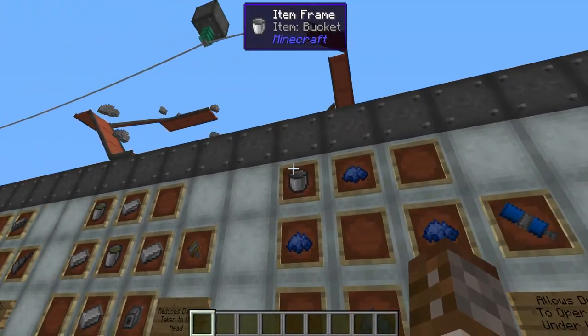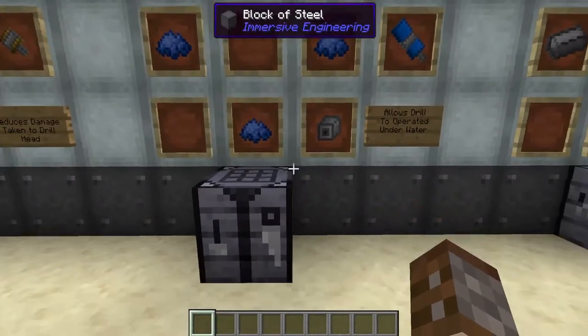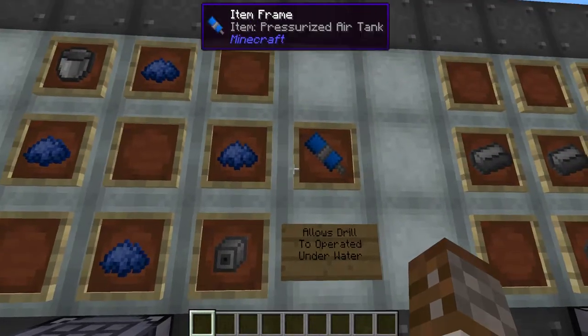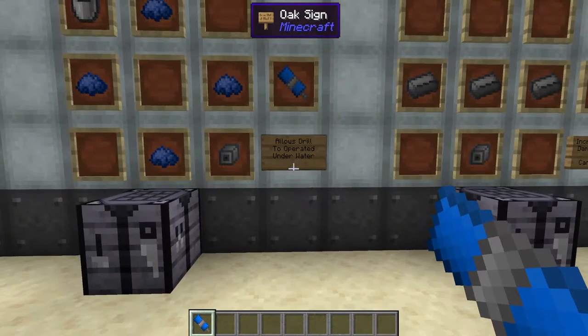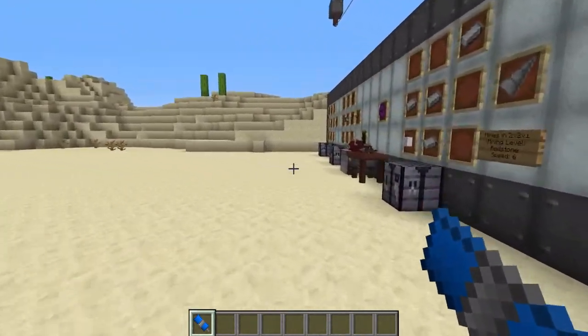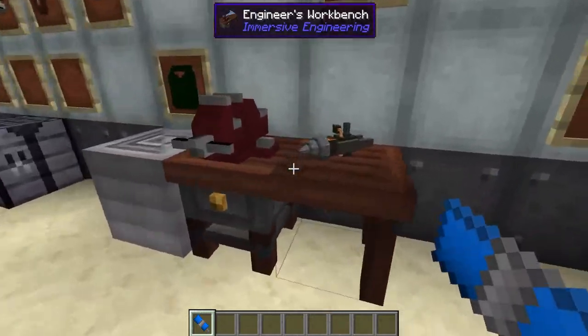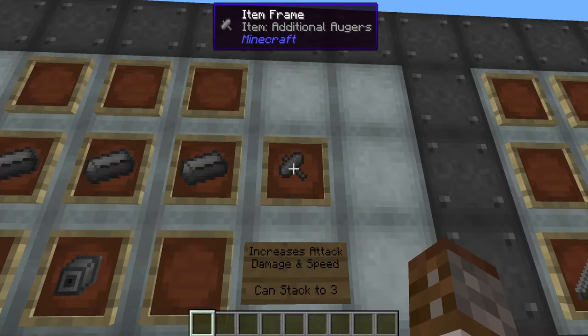Next up we have the pressurized air tank. The pressurized air tank requires one empty bucket, one iron mechanical component, and four blue dye, and this gives you one of these. When you install the pressurized air tank it will allow your drill to actually operate underwater. Normally you're quite slow underwater, but putting this inside your drill will make it work as normal.